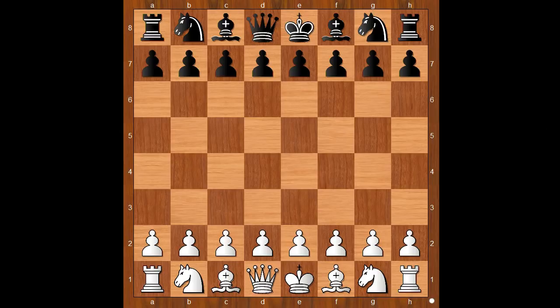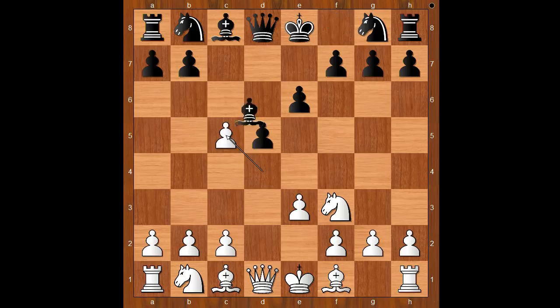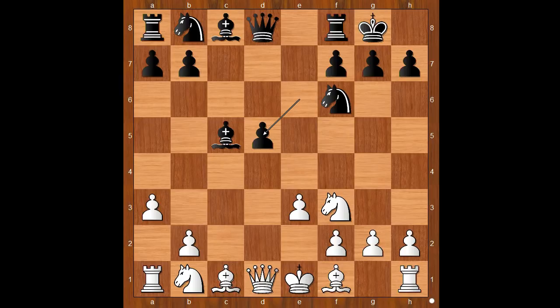Swiderski had the white pieces and he started with d4. Schlechter played d5. Nf3 and now c5 — sharp from the start. e3, e6, d takes on c5, bishop takes on c5, c4. White is intending to create an isolated queen's pawn. Nf6, a3, Schlechter castled kingside, c takes on d5, e takes on d5. And indeed, Swiderski created an IQP.